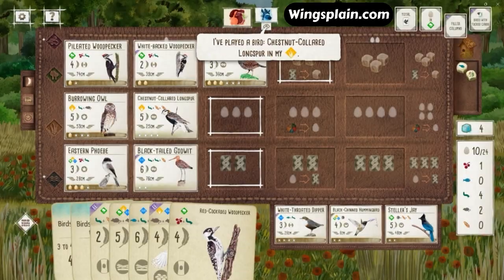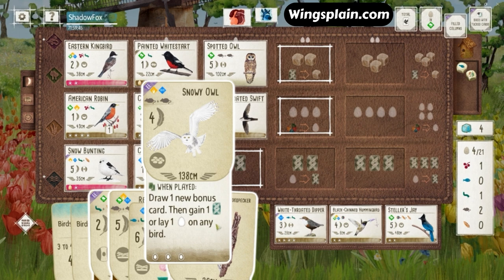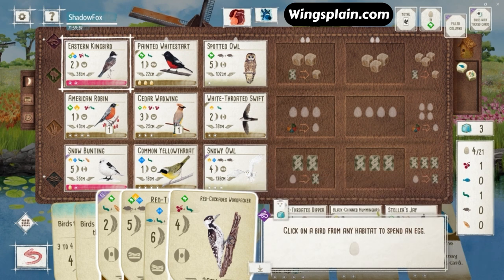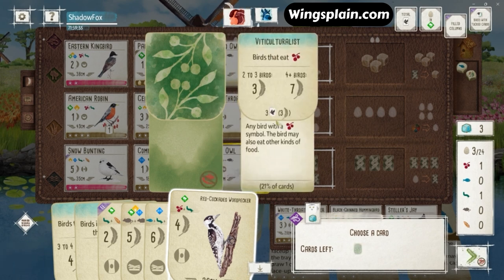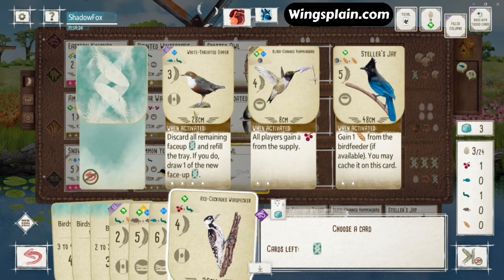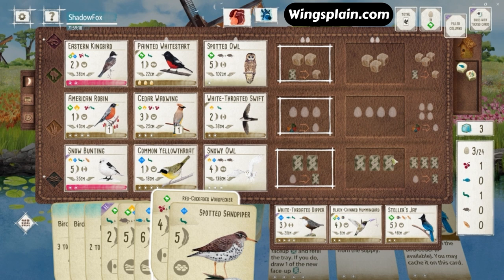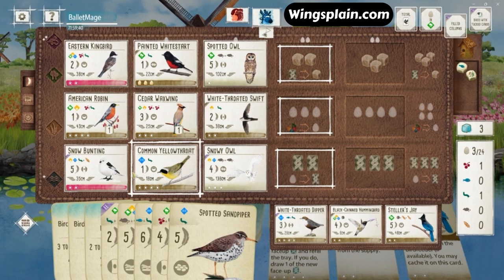Longspur — good bonus card bird. Working toward the round three goal of filled columns. Here comes the Snowy Owl, clearing those cavity spaces. Viticulturalist is a good pull — we have the fourth bird in hand for a maxed-out Viticulturalist. And it looks like I'm going to go with the card because I can tuck that for a point and food behind the Waxwing, or a point and an egg under the Swift. So we're looking good for the round goal, and we have Ecologist as well. So that was pretty lucky.